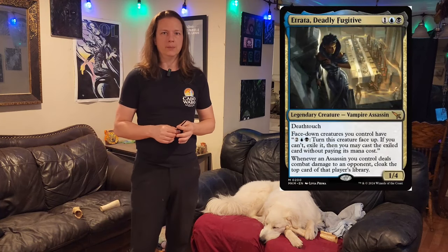I've really been wanting to build a deck around Atrata. Atrata is a very interesting creature — it's only a 1/4 with Deathtouch for three mana, and on its own seems kind of meh. A 1/4 with Deathtouch really is not going to incentivize your opponent to block it, and that's where the beauty of this card comes.